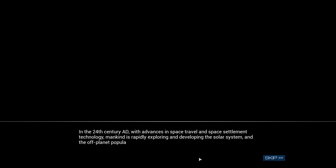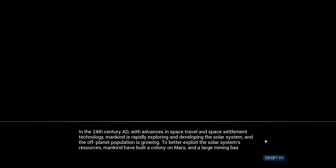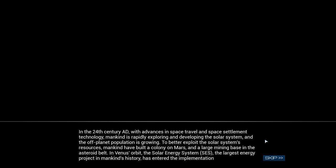In the 24th century AD, with advances in space travel and space settlement technology, mankind is rapidly exploring and developing the solar system and the off-planet population is growing. To better exploit solar system resources, mankind have built a colony on Mars, a large mining base in the asteroid belt. In Venus's orbit, the Solar Energy System - SES - the largest energy project in mankind's history has entered the implementation phase.